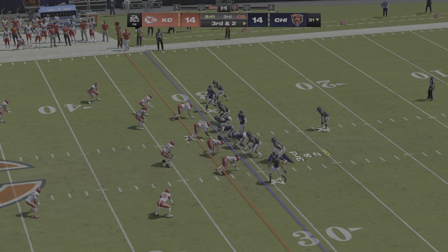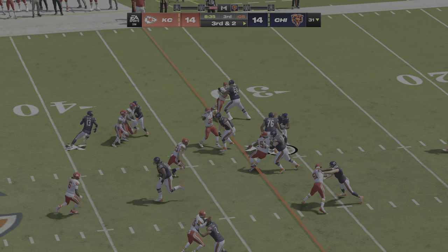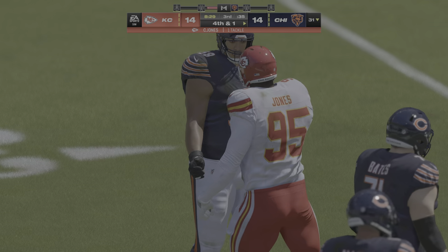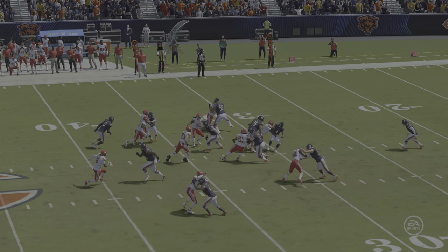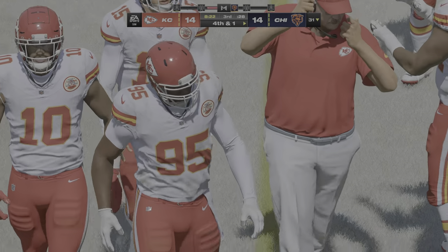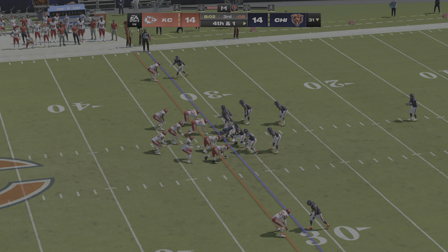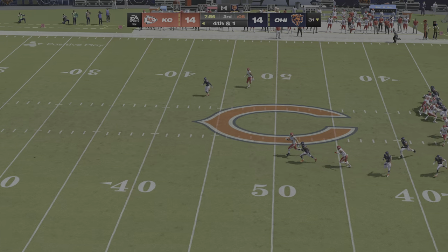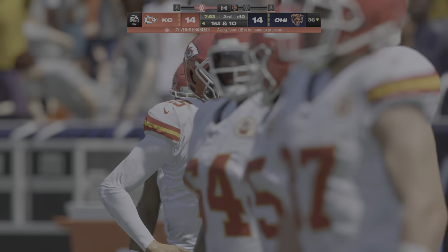Now on third down, an extra DB out there for the Chiefs. They'll try and run here with Swift — he's going to be a yard short. Needed two but only got one — fourth down. They picked up a portion of it but not all that they needed. Now that leads to a decision on fourth and one. Here comes the Bears punter now, and surprisingly, this is the first punt of the game for either team. They'll score that a 36-yard punt — it's Chiefs football, first and ten.